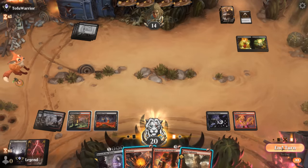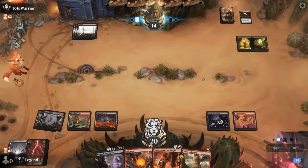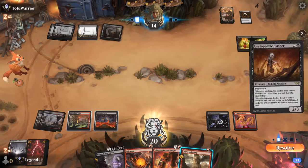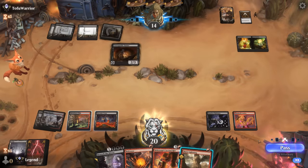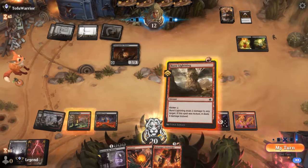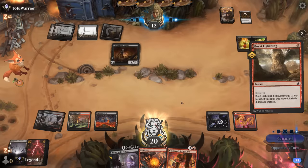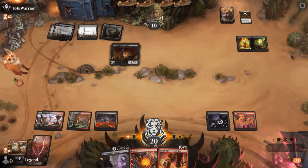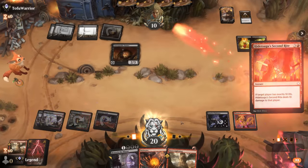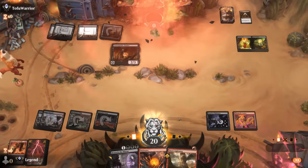If our opponent doesn't play a Demon, we can Burst Lightning them down to 10 and then Second Rite would do it. Vinelasher's fine. Opponent will fall to 12, Burst Lightning down to 10, and then Second Rite for the win. Awesome — and there we have it. On to the next one.